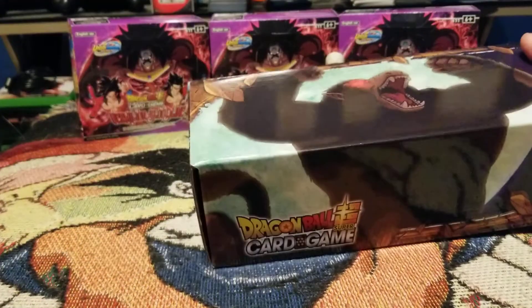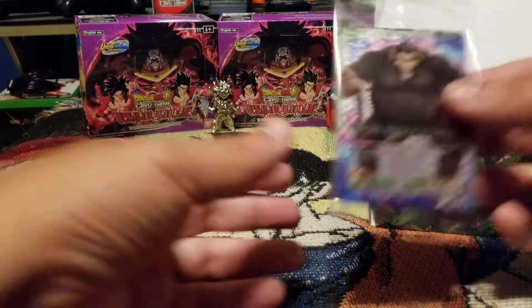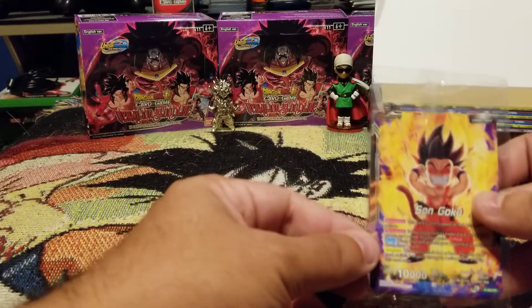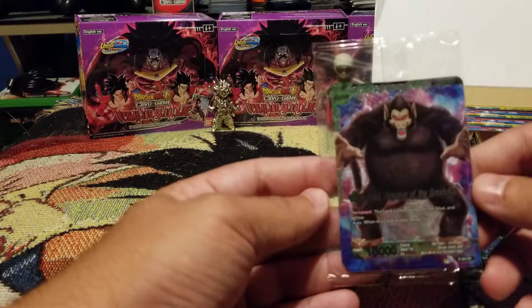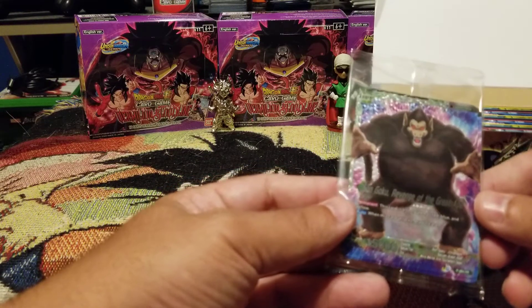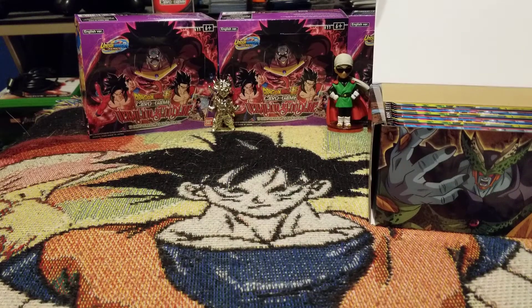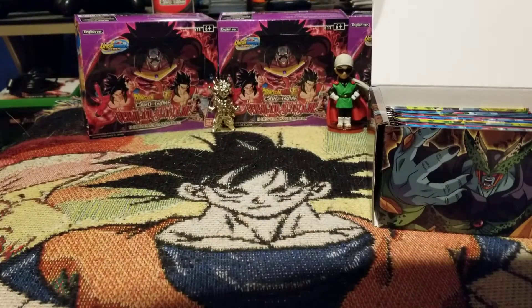The question is, what is everyone excited for with this draft box? Are you super excited for the Bardock support? Are you super excited for Hirudegarn? That seems to be a big one. We got the leader card here — Son Goku Kid on one side and Son Goku Revenge of the Great Ape. Sadly it's a generic draft box leader card, fun for draft but not much use to anything else.